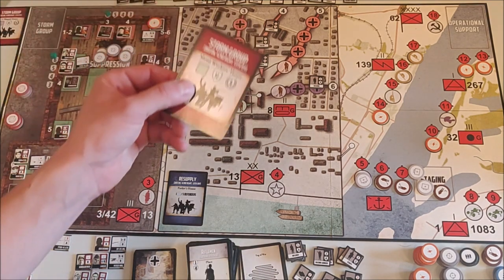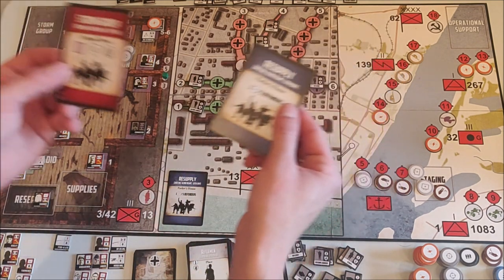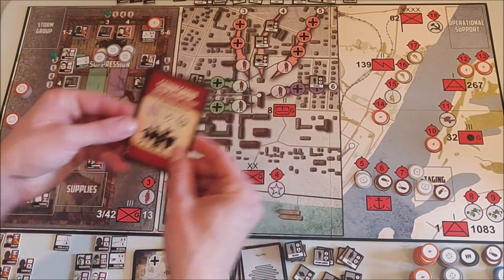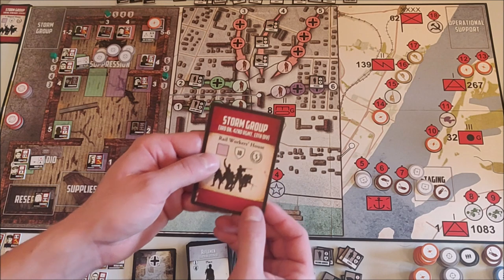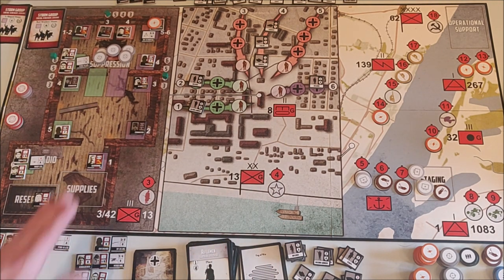The storm group in the green area — I didn't manage to initiate it, so I'll put it with the resupply to remember I didn't achieve it. The other storm raid I did achieve will move into the storm group place on the map. Now I play my Soviet counter phase.